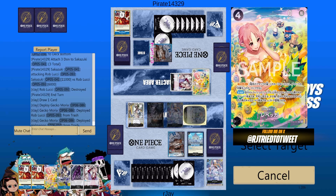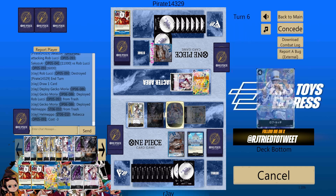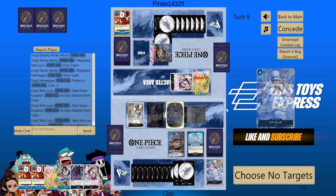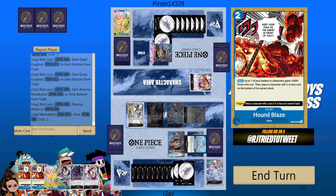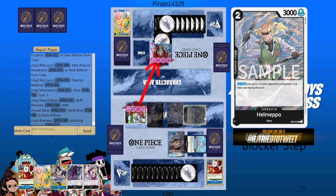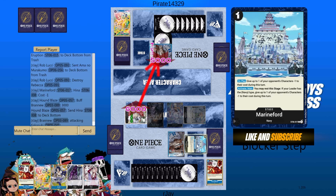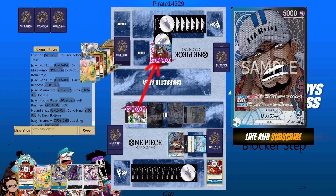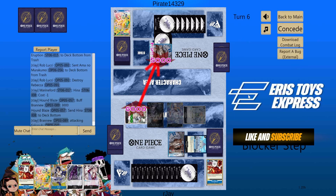I missed the timing on that one. That's a misplay — I should have clicked Marine Ford to minus one first. Now I have to just use this to attack. Wow, that's a huge misplay on my part. I'm still not used to having Marine Ford. I should have played Marine Ford so that I can KO both, and then go 5K or maybe 6K and play Tashigi. Wow, that's a huge blunder.